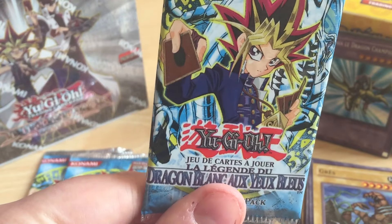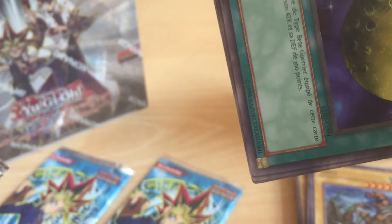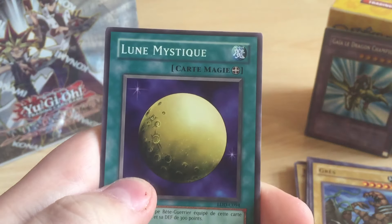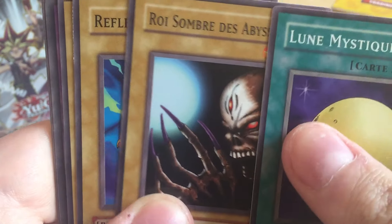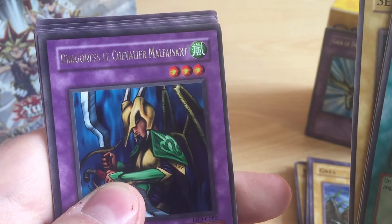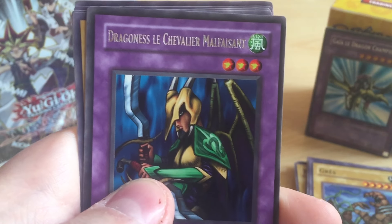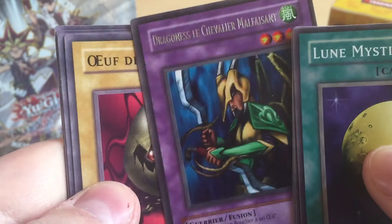I hope I get at least another foil from these three packs here. It's crazy - I pulled a Gaia the Dragon Champion already. A rare - Dagonnes, Les Chevaliers Malfaisants. I never saw that card before.